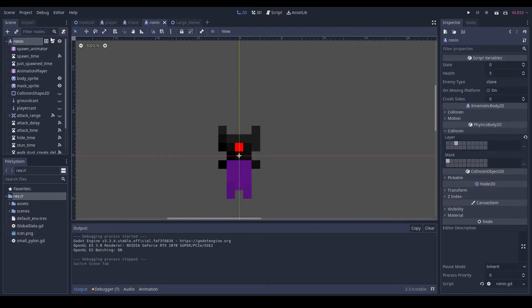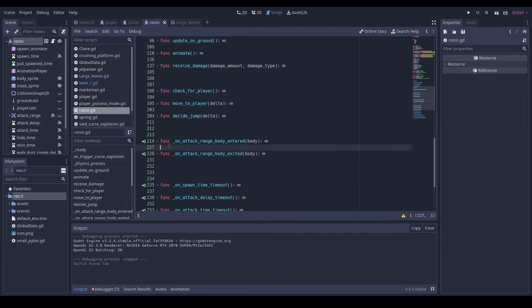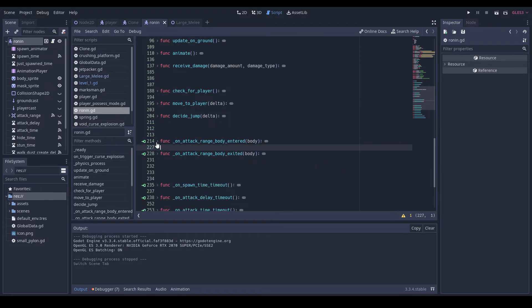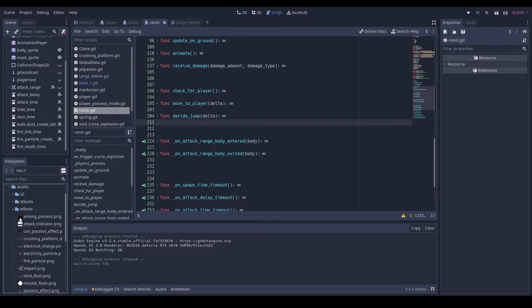So the Ronin is not going to attack like how the normal enemy attacks — they're going to have a dash attack. So then we can see if we can reuse any assets or if I have to make new ones.